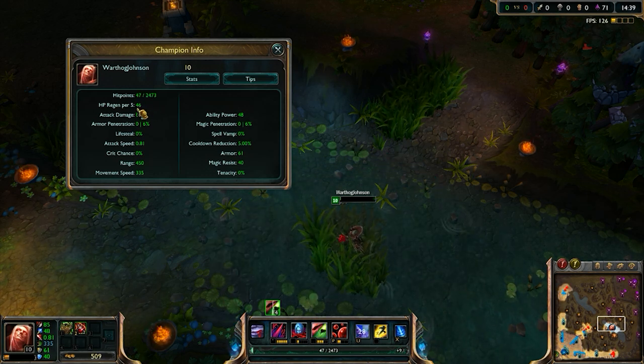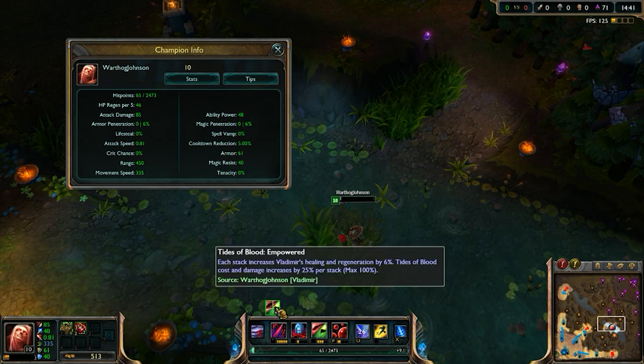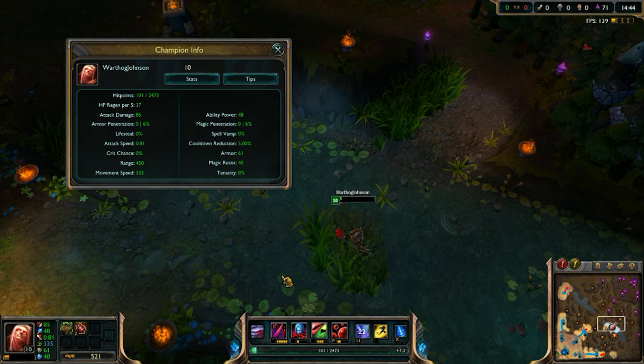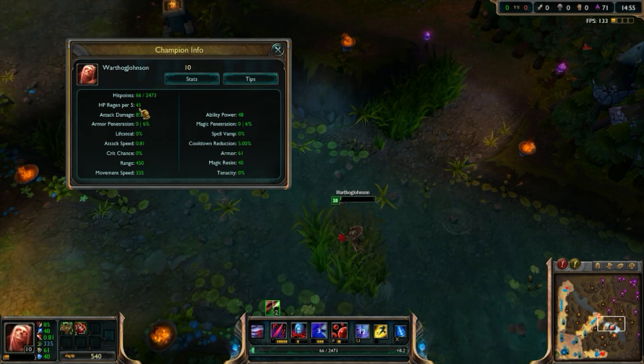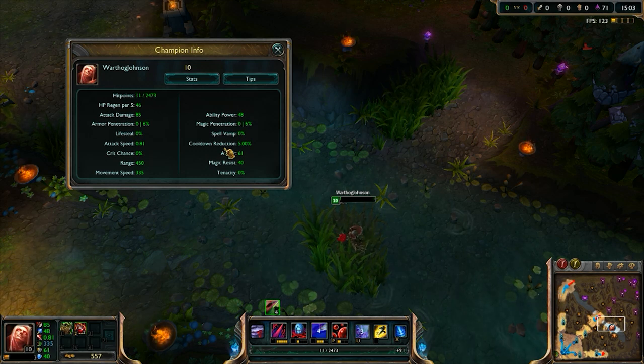So you can see, I'm regening 46 at 4 stacks. 37 with no stacks. 39 at one stack. 41 at 2. 43 at 3. 46 at 4.